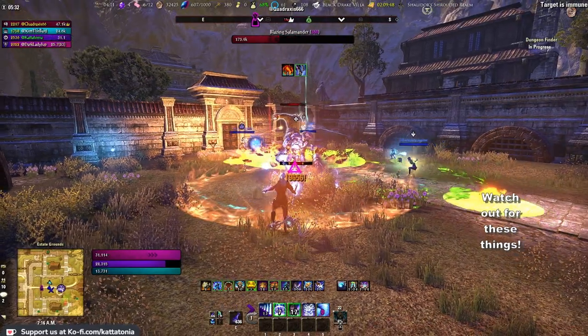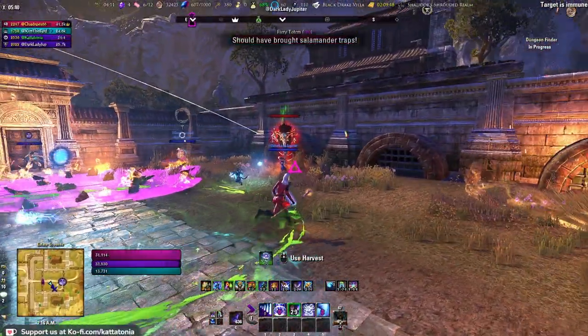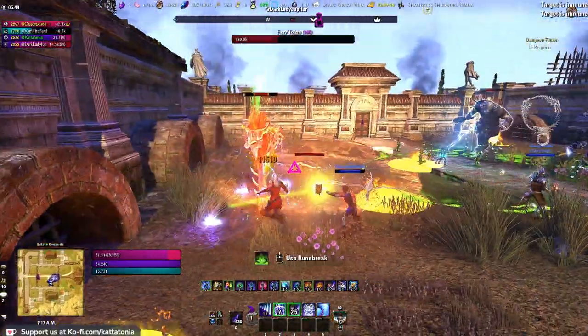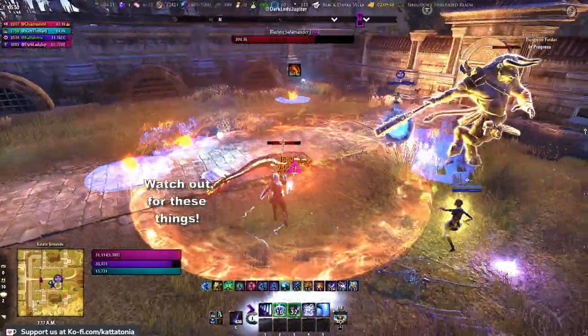When the boss has lost about a quarter of his health, he throws his weapon across the room. When this happens, there are jets of flame coming out of those vents where the salamanders come from, and these little horrible circles that travel across the floor. They change direction at random and appear to be chasing you. You don't want them passing through you because they hurt - avoid them at all costs.